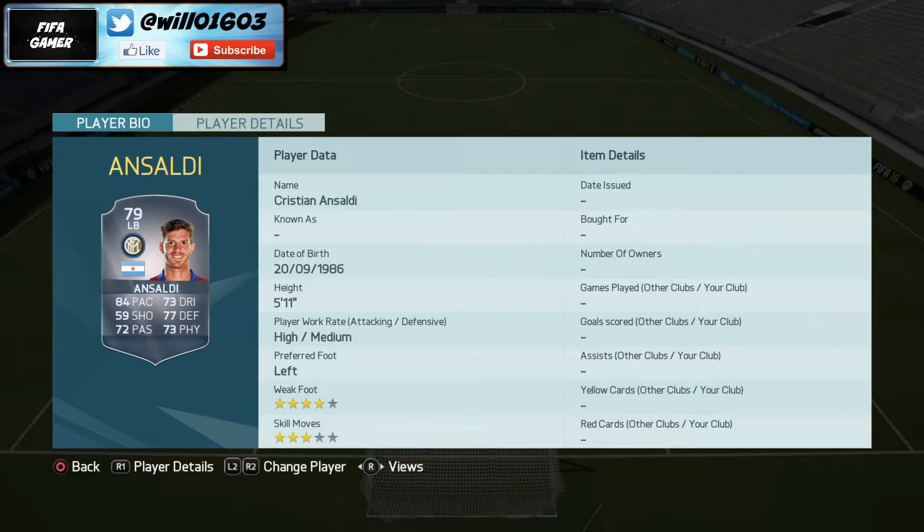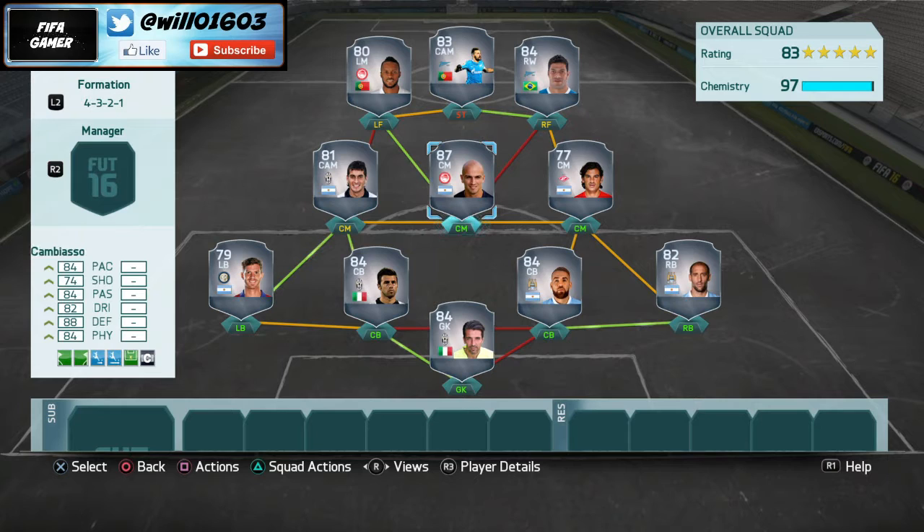Moving on to left back, I've gone with Ansaldi — a player that's a little bit quicker. He's got 84 pace, 73 dribbling, 77 defending, 73 physical, and 72 passing. He's so good at left back. He also has a Team of the Season card — if you can afford it, definitely pick that up. High/medium work rate, left footed, four star weak foot and three star skill moves.